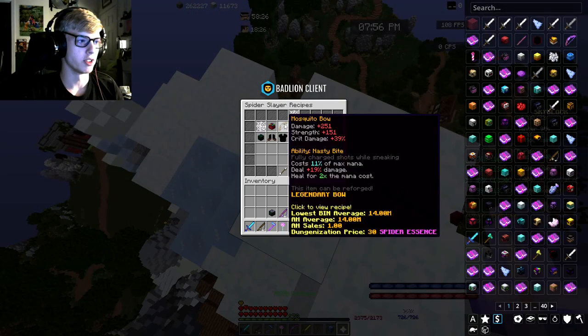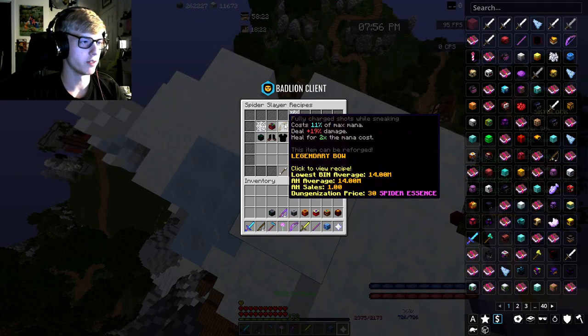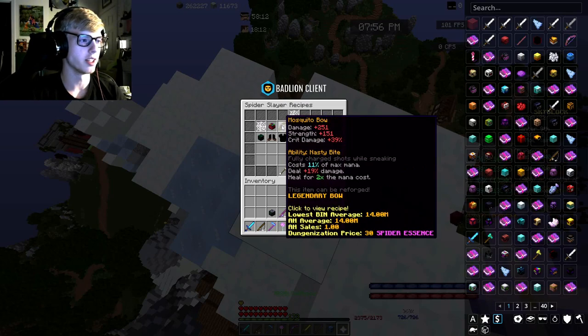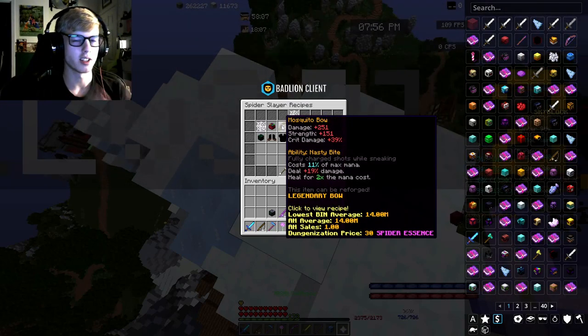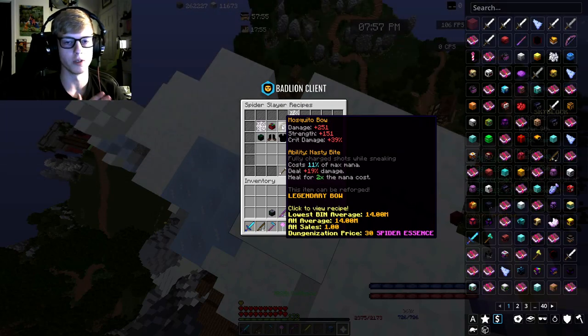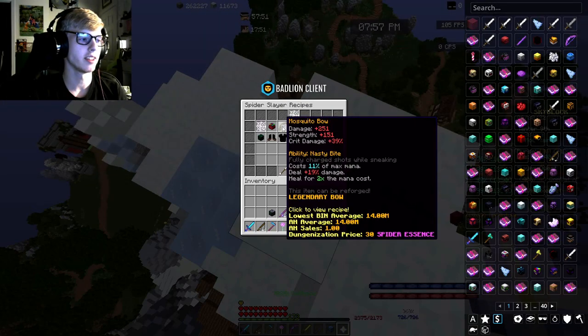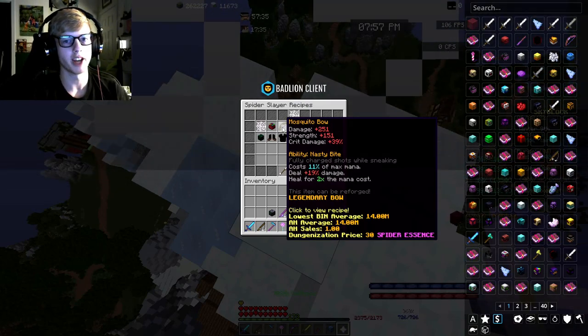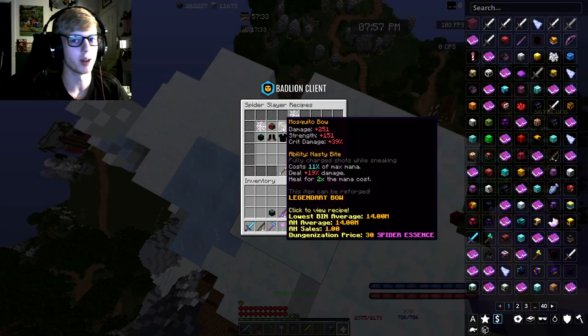The Mosquito Bow costs 11% of your max mana and heals you for twice the mana cost — I really like that concept of a lifesteal-type weapon. So if they did a new short bow that's not like Terminator or Juju, but specifically for healing — it doesn't deal much damage, but you spam it and if you hit your targets it heals you for very large amounts. I think that could be really useful especially in dungeons, and it wouldn't interfere with fire badge challenges.